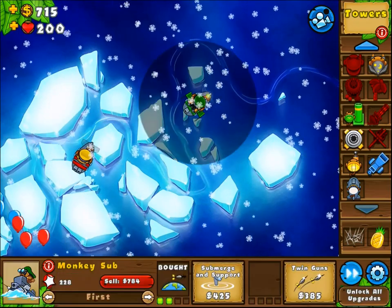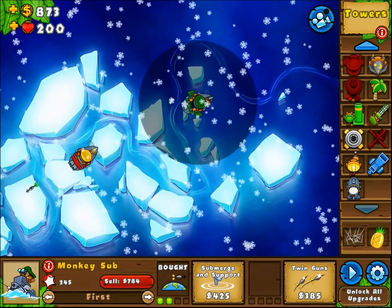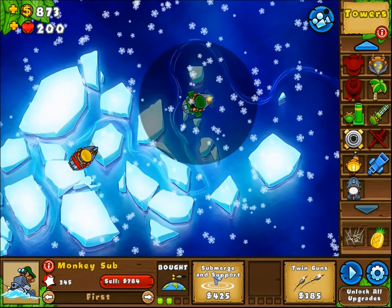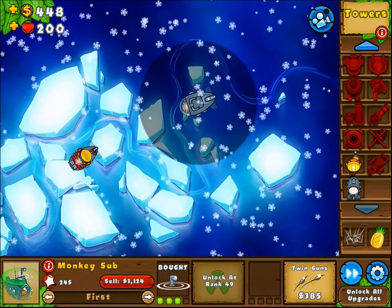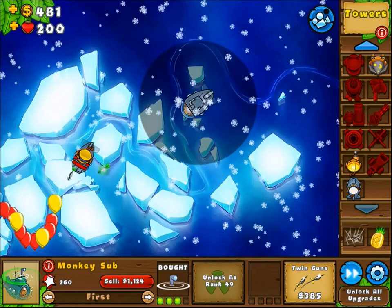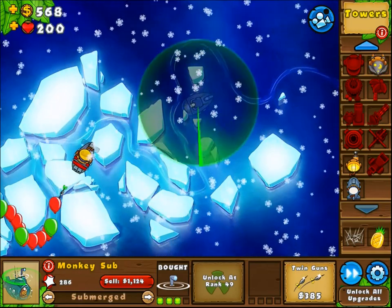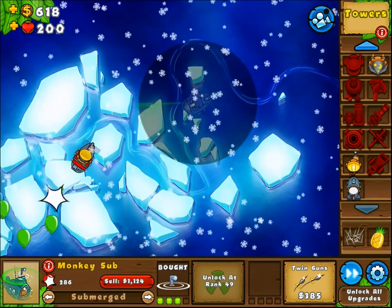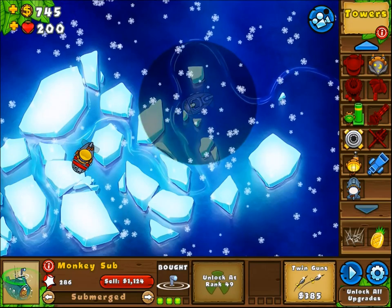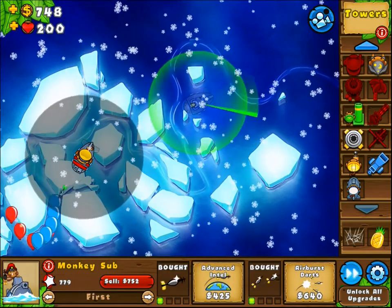The next thing is, well, if you haven't got twin guns already, here's the weird one — submerge and support. So if he goes under the water, you can set him to first, last, close, or strong and then submerge, which makes him have camo detection. Not him specifically, but any towers within his range get camo detection. That's kind of cool.